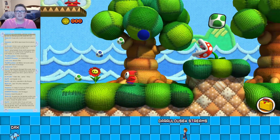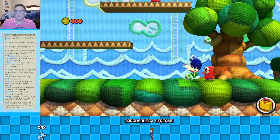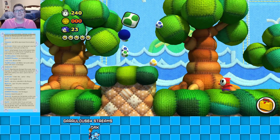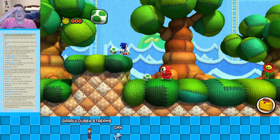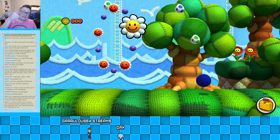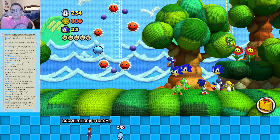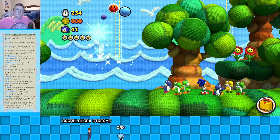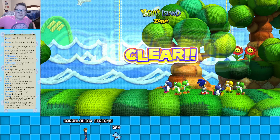I think we're coming up on the end, but we can get more eggs. I'm glad that worked — I foresaw that not connecting. Look at all these guys. Wow, that was a lot of extra lives! I didn't realize that's what that did. Alright, that's Yoshi's Island Zone. God, I love that.